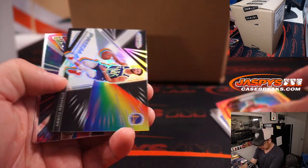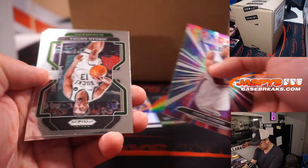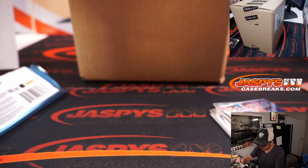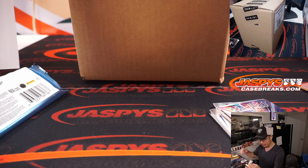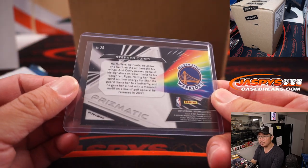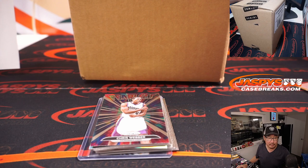John Wall silver. Steph Curry — also silver. All right, nothing too crazy here, but we did get the Prismatic — I think that's what they call it — yeah, Prismatic Refractor. It goes to Alex and the Warriors. All right, nothing too crazy there, but let's flip back here.